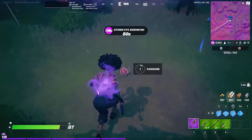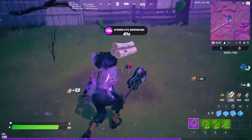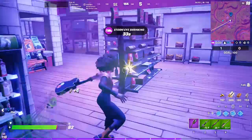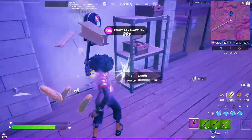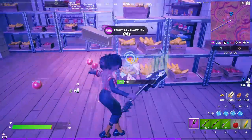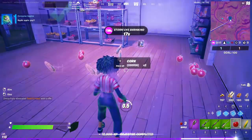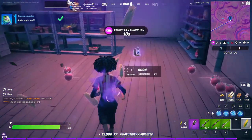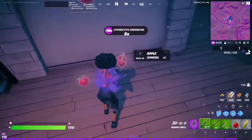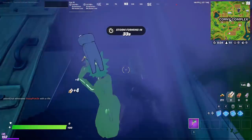The second spot is the Orchard where you can also consume apples. I prefer going inside the building there since you can destroy things that drop lots of apples and corn. Make sure to consume as much as you can — apples help with the apple challenge and corn counts toward the 500 forage items. Corn is also useful for crafting.